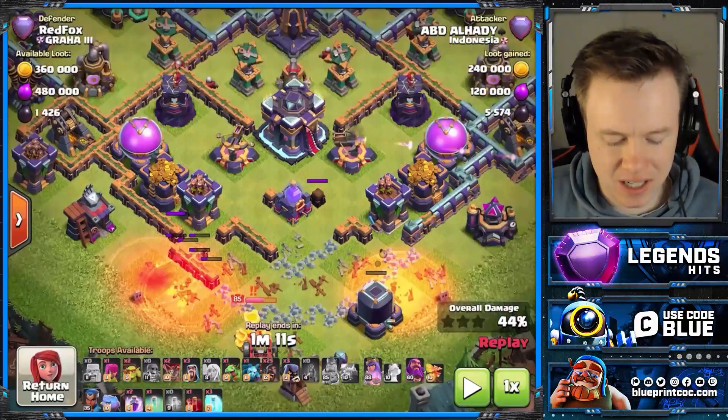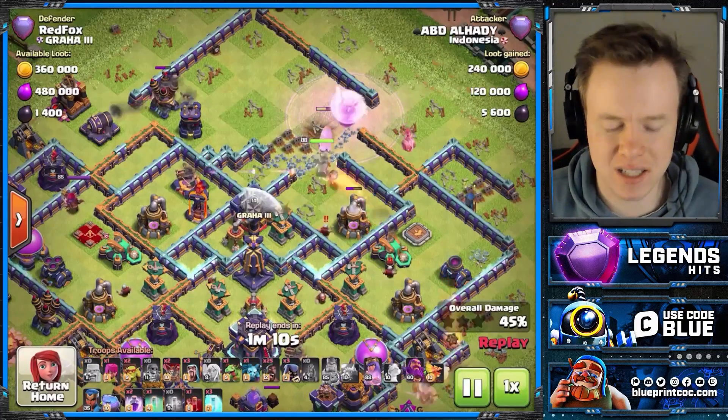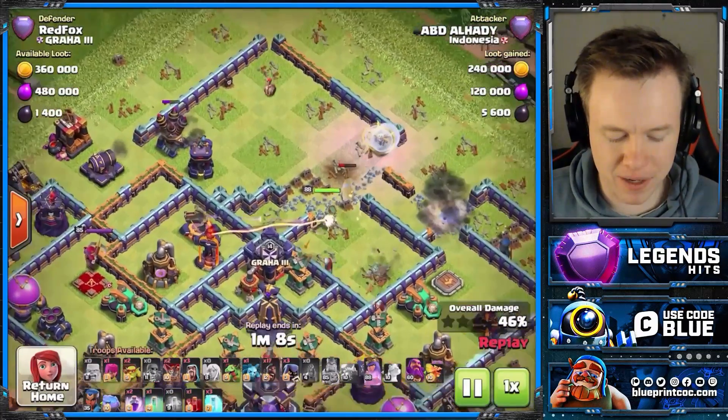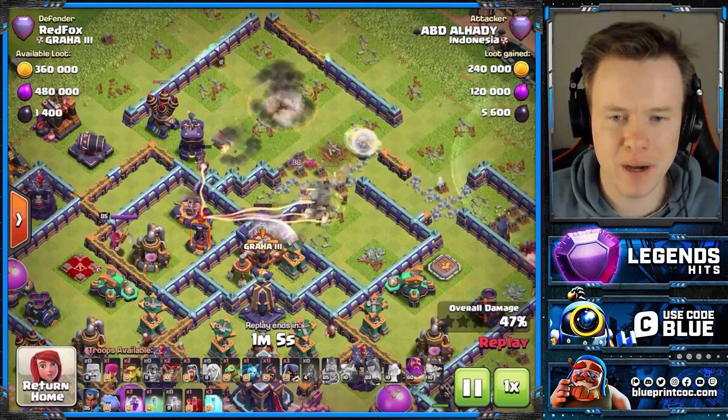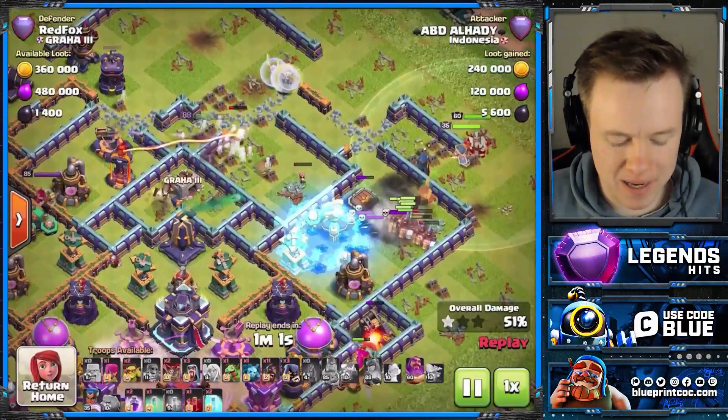The Yetis can come out and take down the Defensive King — really nice. And then this next Wall Breaker, you see it coming in from the top. Crazy wall break — it opens up the entire back end of the base.